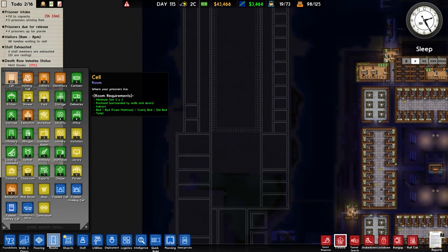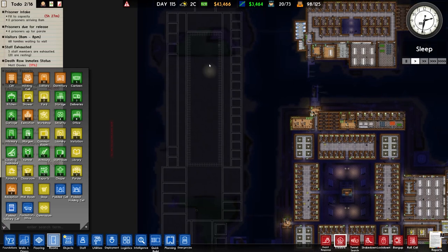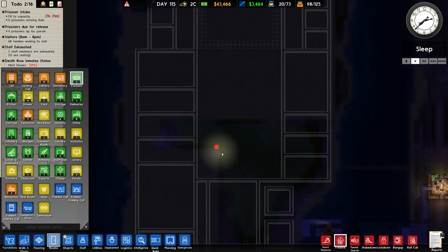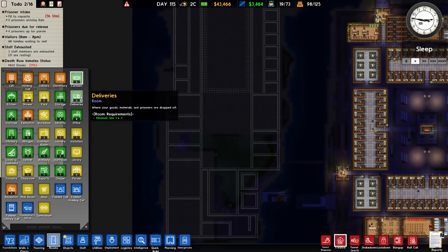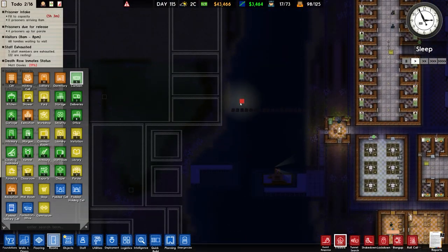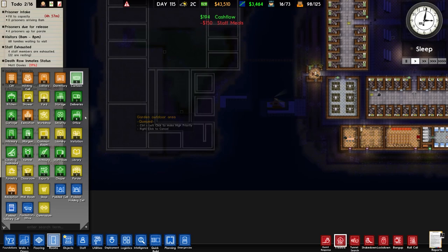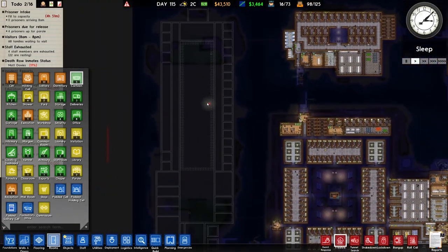Let's have a quick look at rooms. Cells — yes. Holding cell — no. Solitary — no, but we have space for it. Dormitory — no, we're not having them. Canteen — we don't have one yet, probably going around here. Kitchen — same thing. Shower — no communal one. Yard — potentially a big one. Storage — we don't need deliveries. Workshop — yes. Security — yes. Officers lounge — no. Infirmary and morgue will be one of these buildings. Common room — I potentially earmarked that, but I think we'll end up putting a more centralised building there. Laundry — yes. Visitation — yes, but I think I'm going to shift it.